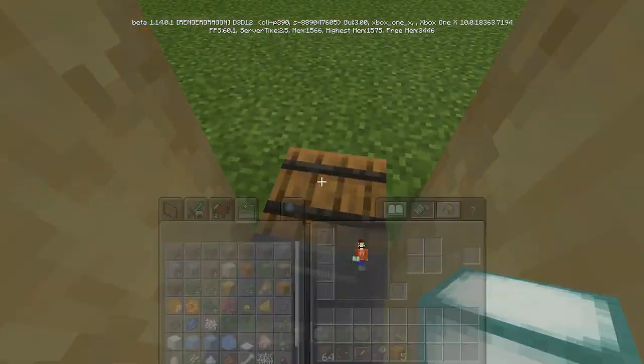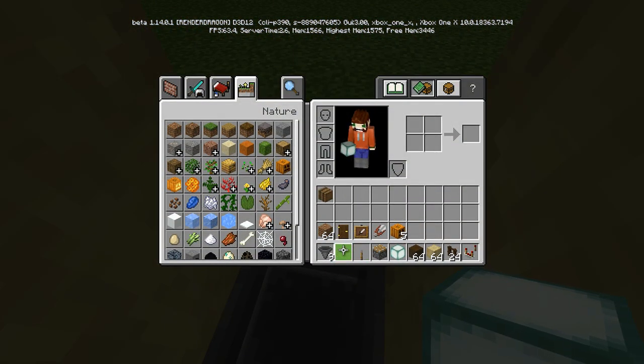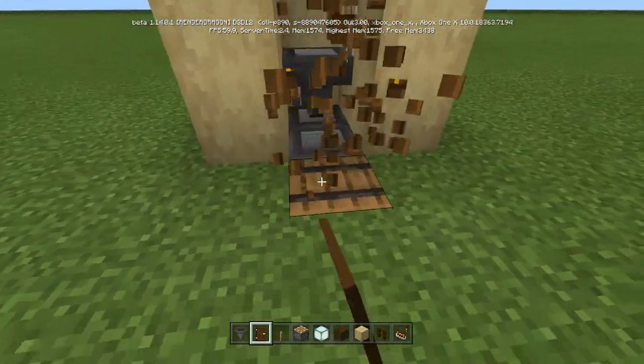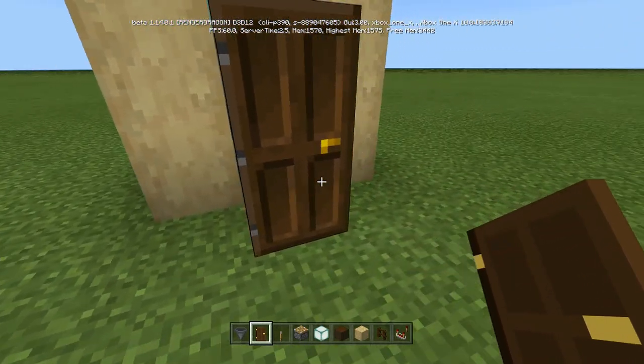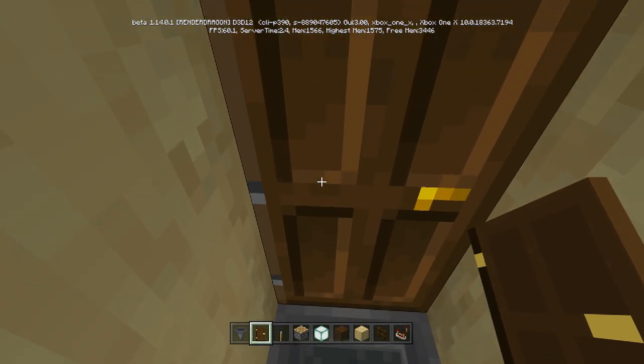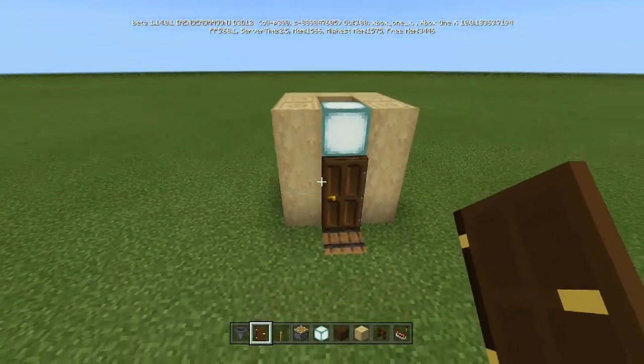Also for the door, we're going to come inside and place it this way. Otherwise, if you do it like this it's out and things can still get in. So if you do it this way it's just much better. Now you have a nice little area.